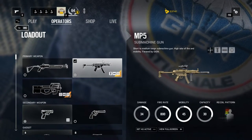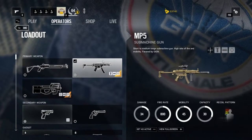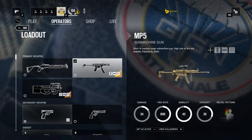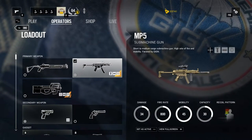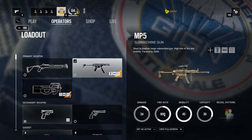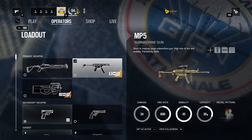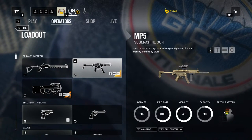The MP5 is a standard submachine gun, especially in the German special forces. It has a damage index of 34 — I say index because you don't actually deal exactly 34 damage points. We will have a closer look at the damage of each weapon in a later video. You have a pretty high firing rate of 800 bullets per minute, a mobility of 45, and a capacity of 30 bullets per mag.